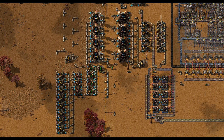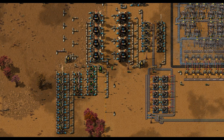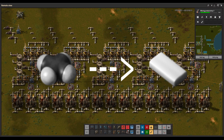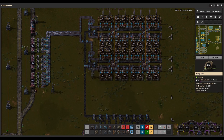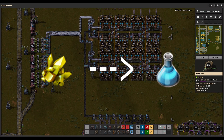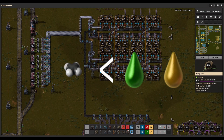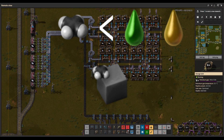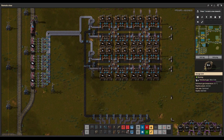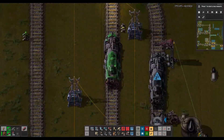Or not. Cracking heavy oil into light oil and light oil into gas makes for a lot more gas, but we can't make lubricant out of anything other than the heavy oil that comes straight out of our refineries. If we need a lot of lubricant, we don't want to crack any heavy oil until we have extra. Chances are you'll end up consuming more petroleum gas than anything else as your factory grows. If your factory consumes primarily gas, you can guarantee that you won't run out of lubricant or light oil by prioritizing those outputs — any shortage just means you've got to expand the oil processing you already have.